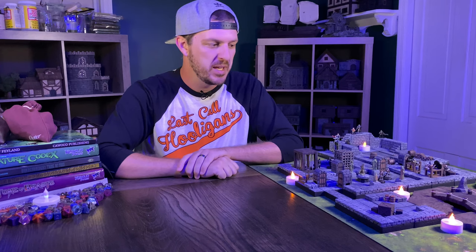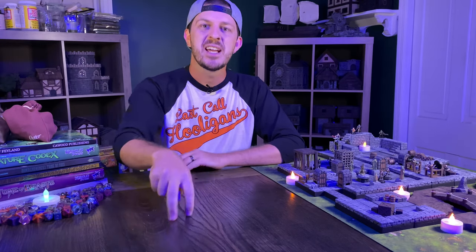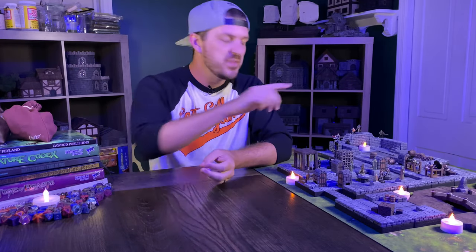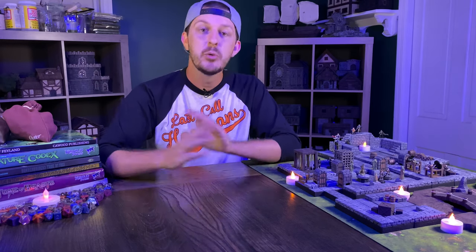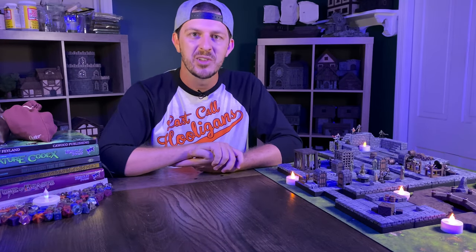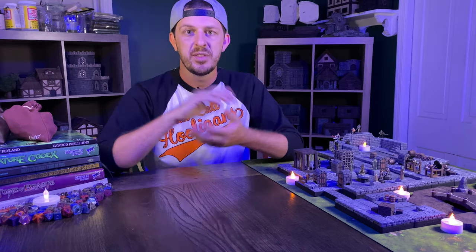With our dungeon tiles and our cave tiles complete, the set's really starting to come together and we can start working on more details. We're actually going to be using the stalagmites from our Cragmaw hideout build — I'll leave a link to that video in the description below. Over the next two weeks, we're going to be doing more scatter pieces to really bring this set all together — things like doors, beds, and the cistern in area one. If you enjoyed this video, please leave a like down below, leave a comment, let me know what you think. Subscribe to the channel, and hit the notification bell if you want to know when our videos go live every Thursday. Until next week, I'll be seeing you.